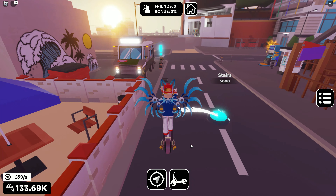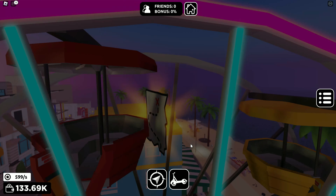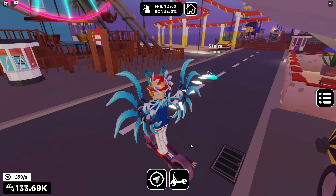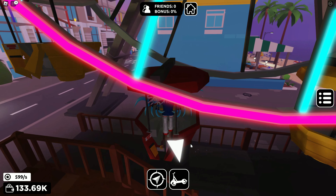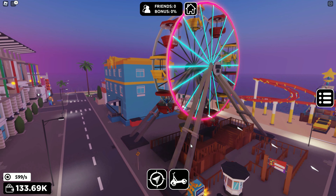Next thing you're going to do is go down this way — there's another NPC right here. And this NPC is telling you about the second map piece, which is on this Ferris wheel. So we're just going to turn around right next to where we are with this NPC and hop onto this Ferris wheel. We're going to have to ride it all the way to the top because that's where the piece is. It's just going to take a little bit of time to get this.